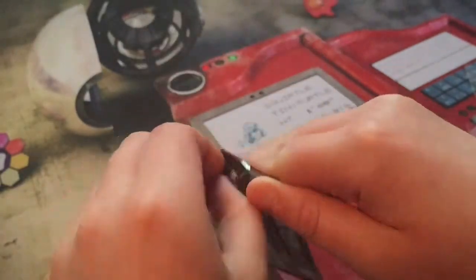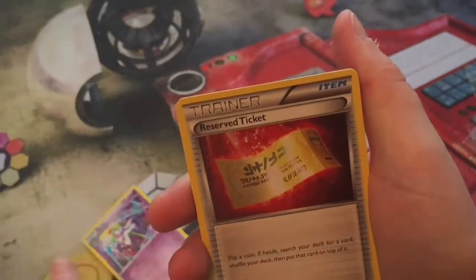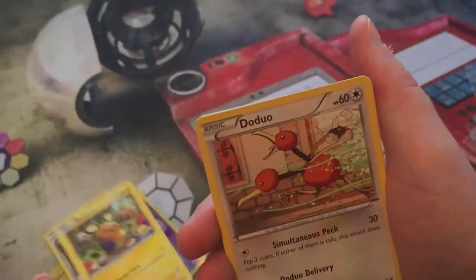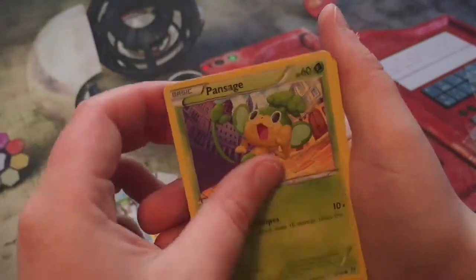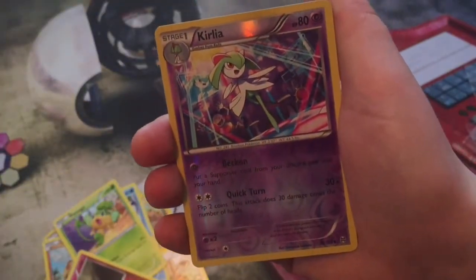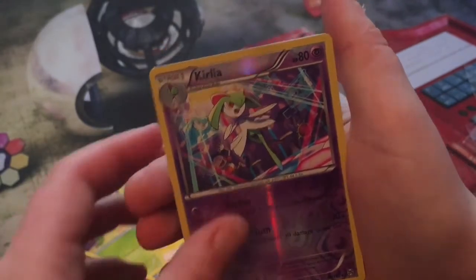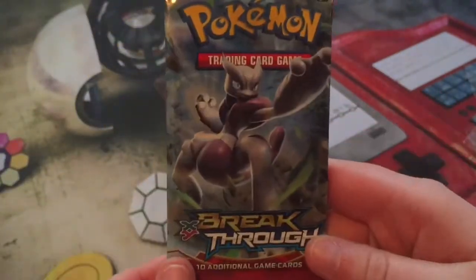This is the second to last pack — another Mega Mewtwo X cover. We have a Kirlia, a Reserve Ticket, Goodra, Hippopotas, Pansage, Ralts, reverse Kirlia — so two Kirlias in one pack — and a Bronzong rare.